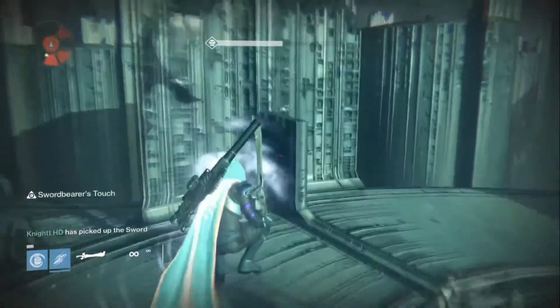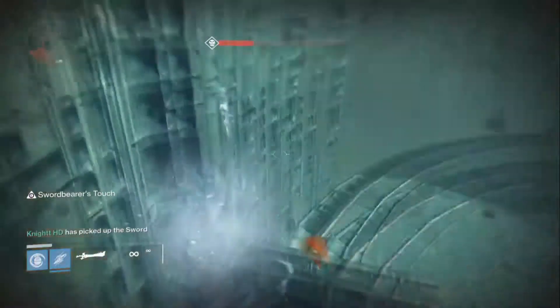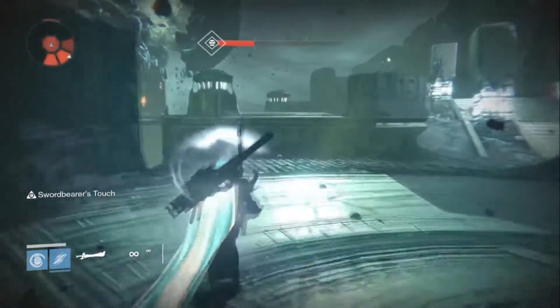Anyway guys, right here I'm taking out the sword bearer. You do not want to go the way I'm going right here — I don't know what I was doing. I don't know why I'm trying to climb this wall thing, getting messed up by all these Thralls. But guys, for this you need the Gunslinger super charge.